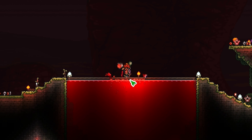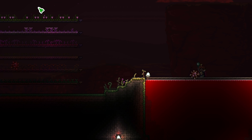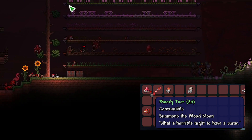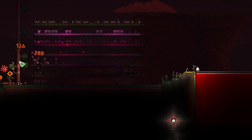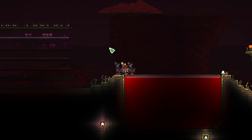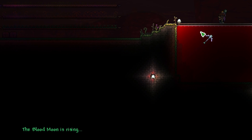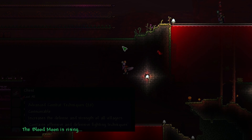So those are all of the Blood Moon enemies. Now I'm going to go over all of the unique items which each of these creatures drops. The first item is the Bloody Tear. This is an item that drops from any mob in the Blood Moon — not just fishing ones — and you use it to summon a Blood Moon on a regular night.